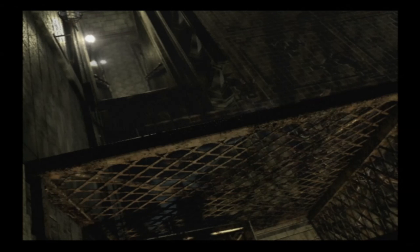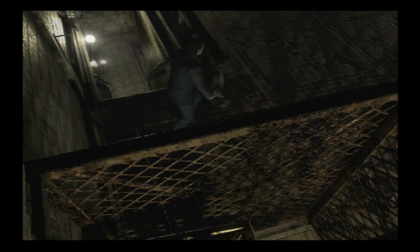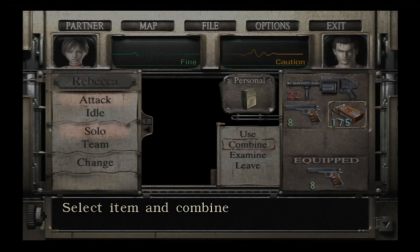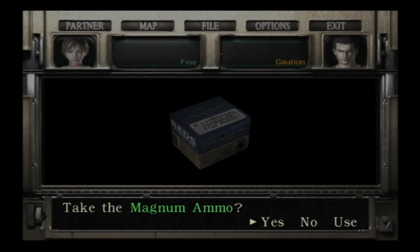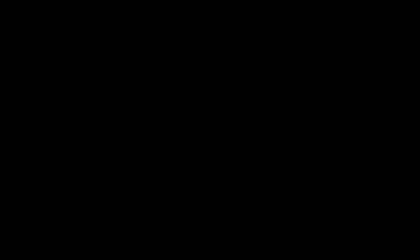It doesn't feel so good to be at such a disadvantage, does it? Bastards. These plague crawlers are tough — they take a lot of hits. We can enjoy that reload animation there. One left. There we go. Let's slide a fresh magazine into that puppy. Now there we have a handy-ass tool — magnum rounds. Don't get too excited, it's a single magnum round. We're going to keep that very close to us because it's absolutely essential.